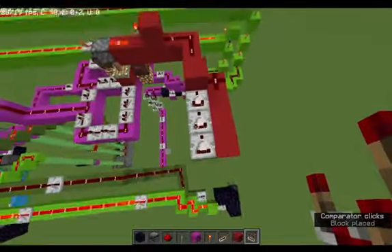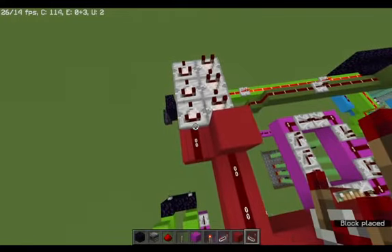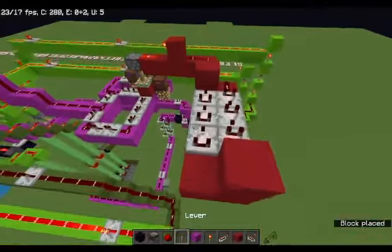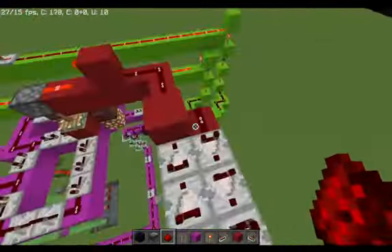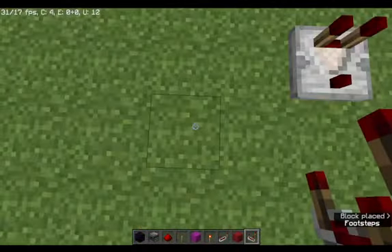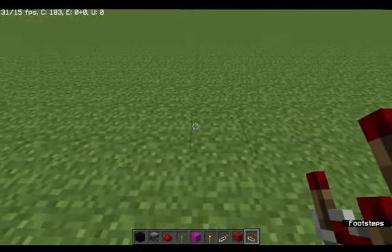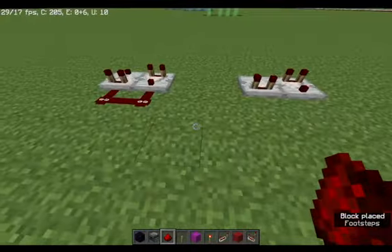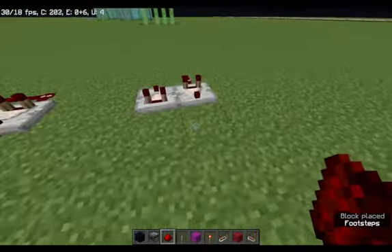Okay, that's bad. So you're going to want to place three comparators this way. Three comparators this way. A block right there, a block right here. This just doubles the amount of time. Yes, I can prove that right now. We can have a single pulse extender and then another single pulse extender, not with multiple comparators. One of them will have that — one of them will have that and that.